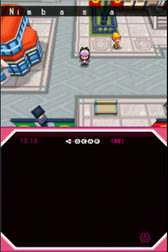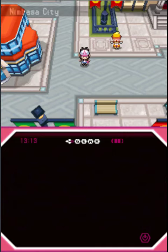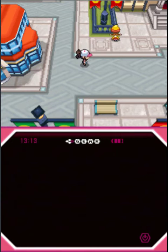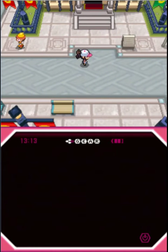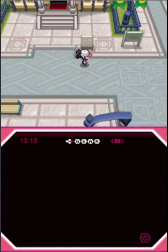Hello people, welcome back to my Pokemon Black Nuzlocke. This is episode 10 and we are gonna wander around Nimbasa City and figure out what we're supposed to do.